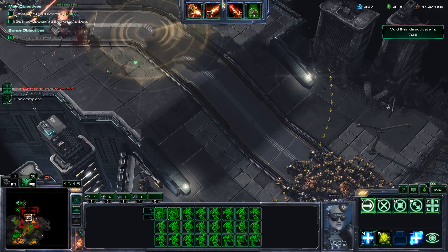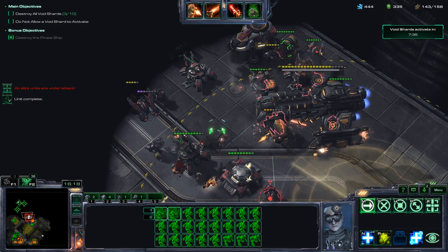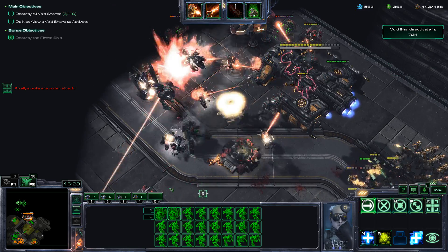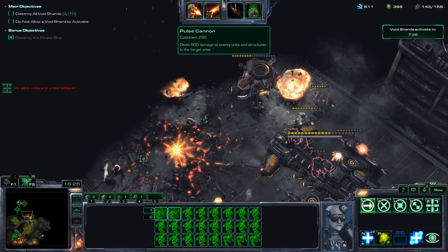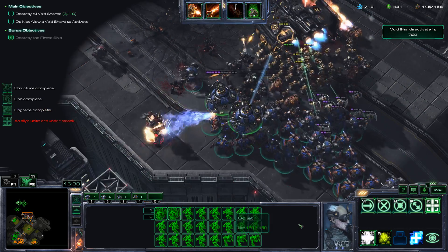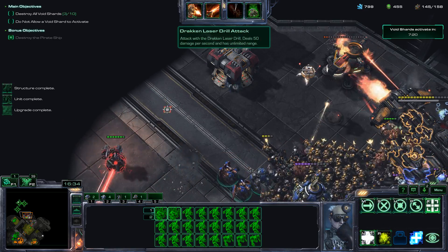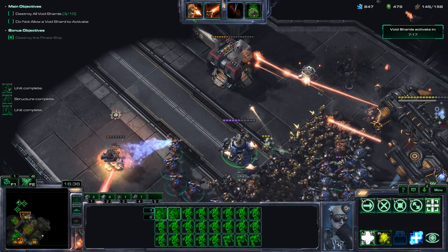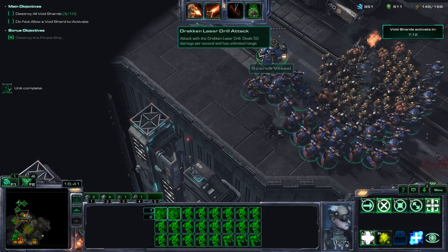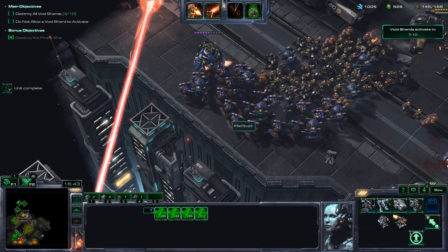Looks like my partner wants to attack and I agree. Just for fun I'll use my pulse cannon — it's obviously not needed but it's pretty cool. The cool down is 300 seconds, which makes sense because of how powerful it is. My Drakken Laser Beam research is done — this thing now does 50 damage a second, which is a pretty good upgrade.